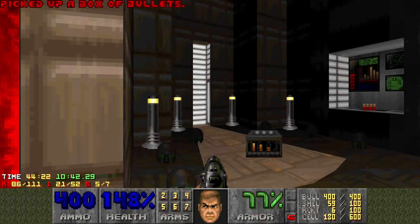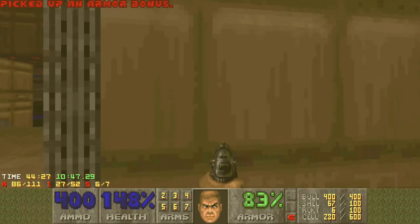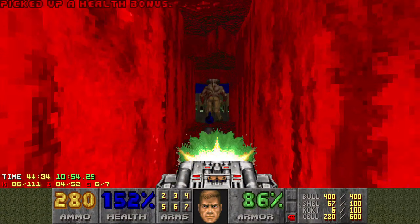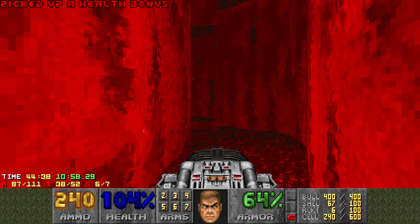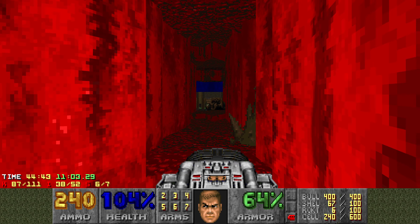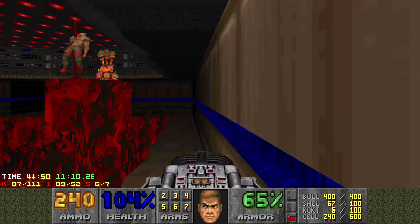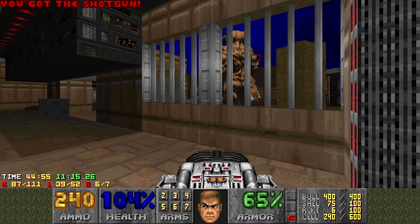That's opened up into here — access to the supercharge. Can we get past the baron? Here he is. Not ideal. I don't want you to be there — that's not a good place. We're going to leave the mega armor and the supercharge for later. Now this wall is going to open up soon. I don't know if we should do that — that was a pretty bad idea. You can shoot him through here if you wish, depending on where he is.